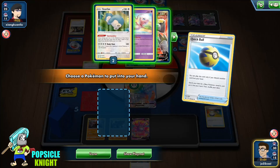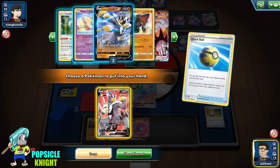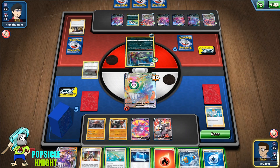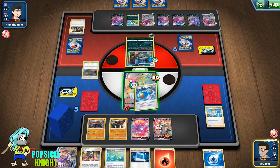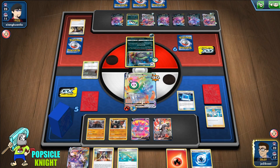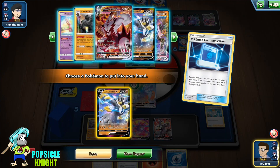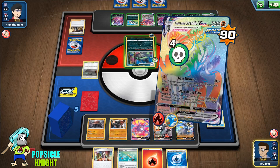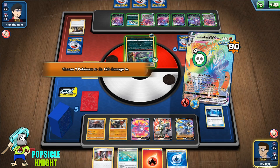I'll use Professor's Research and we get a Rapid Strike Energy so I can use that. Galarian Weezing is weak against Fighting, so even though it has 130 HP, we should be able to knock it out. I'll use Pokémon Communication to get another Urshifu V Rapid Strike, then use GMAX Rapid Flow and get ahead on prizes — I'll target the Wheezing and Zigzagoon to take two prizes.